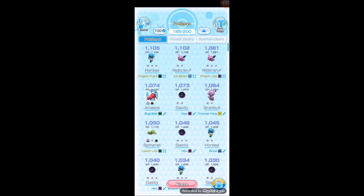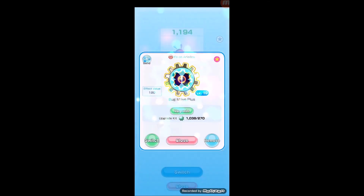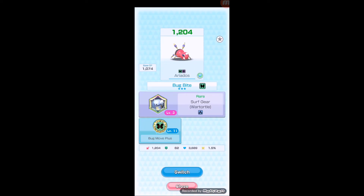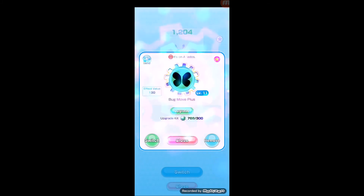After those two failures, went back farming and found the big daddy — Ariados. It has Bug Bite instead of Leech Life, so I feel this is a bit stronger. I also had to power up my gears — you can power up one time, twice, or three times. I spent a lot of coins — 18,000 for that third power up.